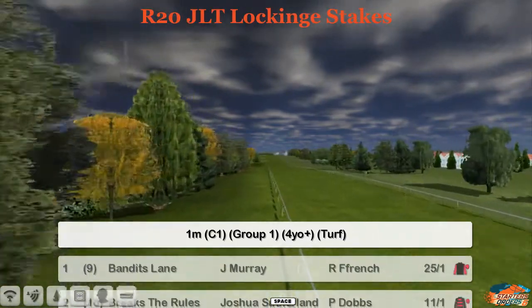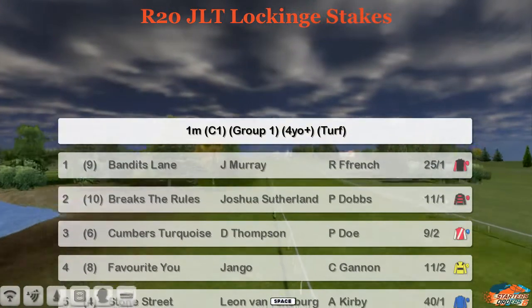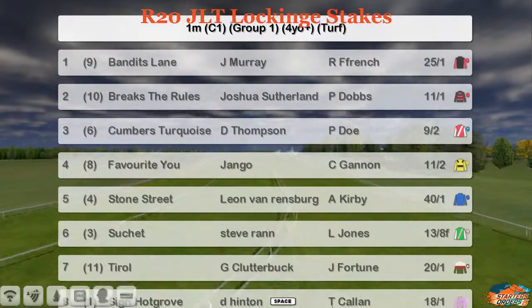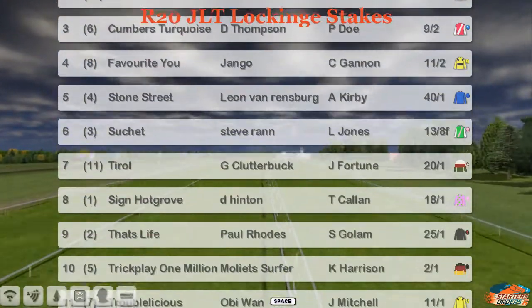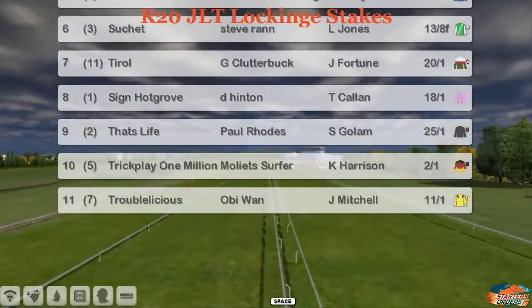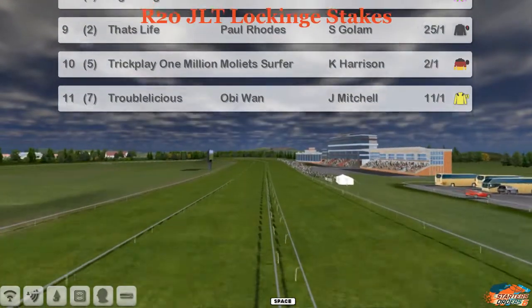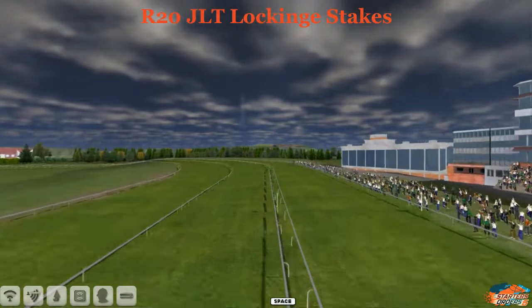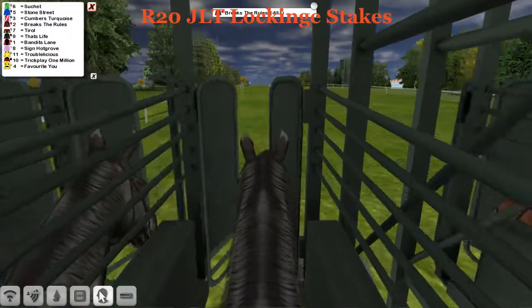Race number 20 on your cards will be the JLT Locking Stakes, at Newbury, one mile. It's a Group One here and Compass Turquoise is one of the fancied runners. Then we have Shushay — that's the one they'll probably all need to beat — at 13 to 8, really well backed. Trick Play 1 Million and Surfer, who's been having a cracking season, will also be ones to watch.